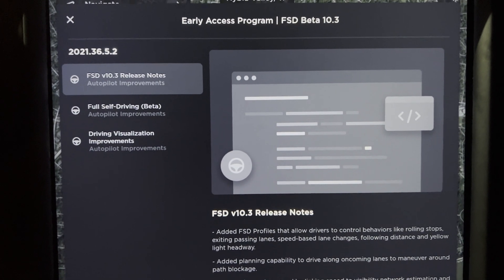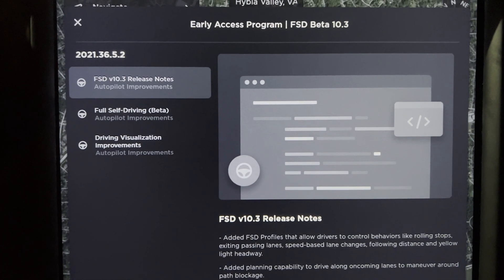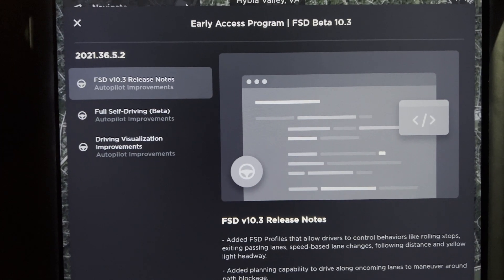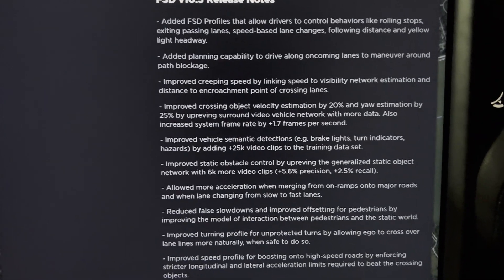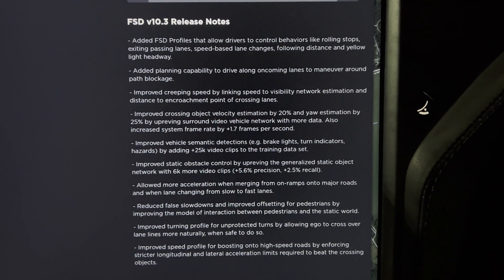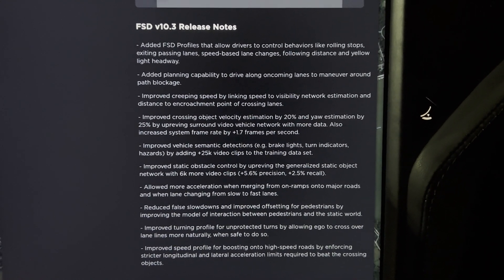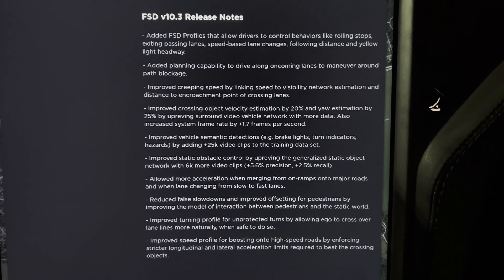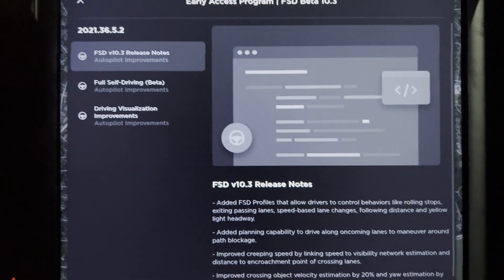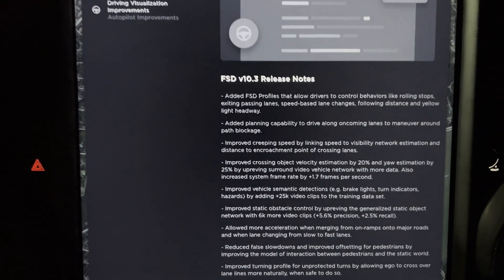I figured there might be a chance I'd get it, so it rolled in right around 4 a.m. It's version 2021.36.5.2, which is FSD Beta 10.3. This is my first chance to try out FSD Beta. Here are the release notes — quite a bit of improvements, and this appears to be the first time they've provided a lot of detail on what's been improved. This is going to be my first test drive, so I'm going to test it on my way home and let all of you experience it at the same time I do.